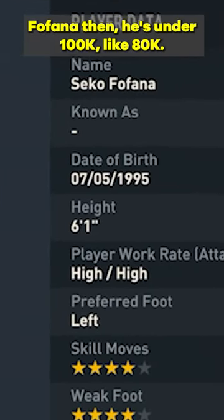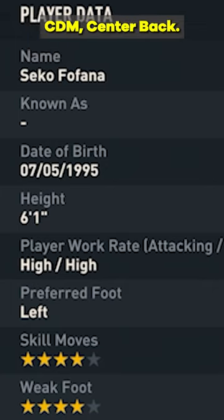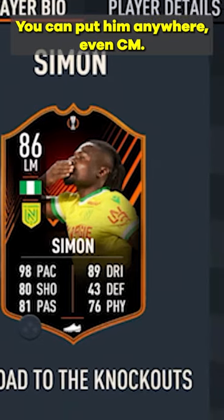Fofana is under 100k — around 80k. He has 4-star skills, 4-star weak foot, and high work rates. You can play him at CDM, center back, or even center mid. You can put him anywhere.